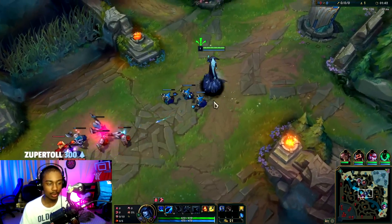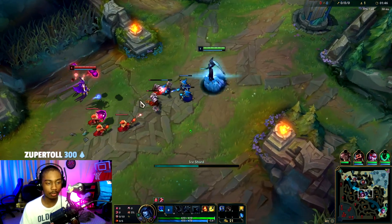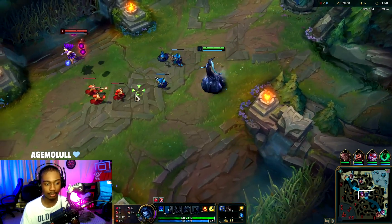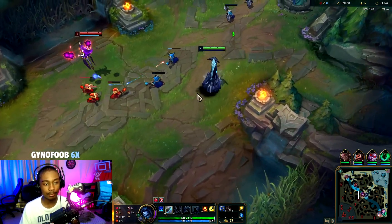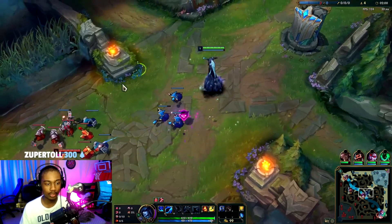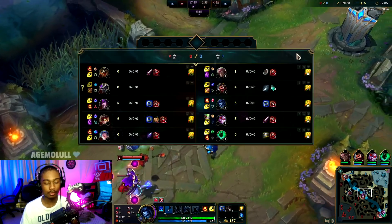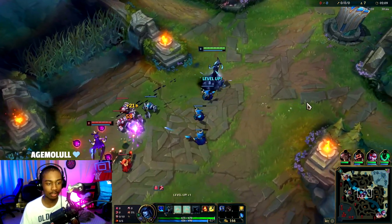They have quite a few targets we can lock down - they've got Ziggs, Sona, and Syndra. These are all targets that are low on mobility and it's very rewarding to lock them down in team fights. Syndra does beat us early game, but mid game when we start getting items we can really lock her down and give her a hard time, especially if we can get Graves or Thresh's help.